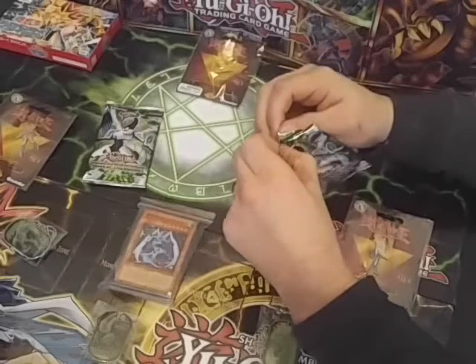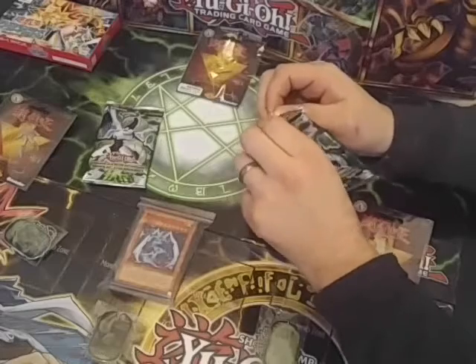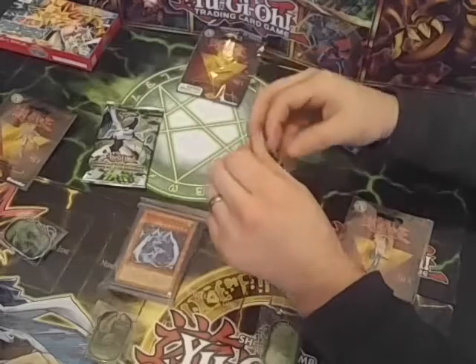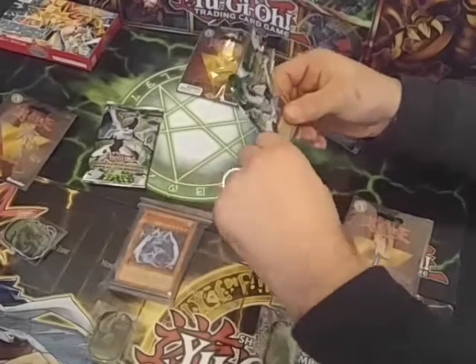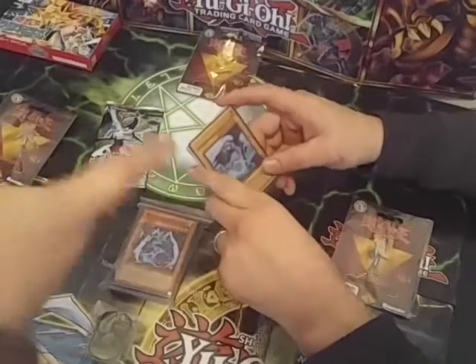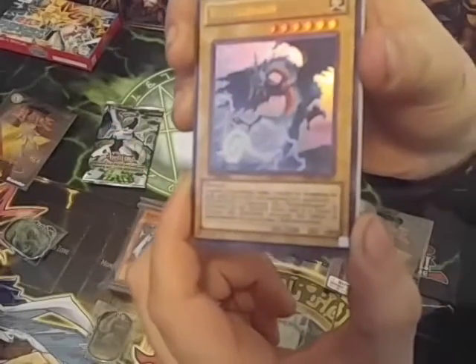Wow, it's a lot harder to open. I don't have nails either, but here we go. Oh my goodness. All right, that's one way right there to tell it's a fake — obviously, a holo on top means it's going to be a fake.